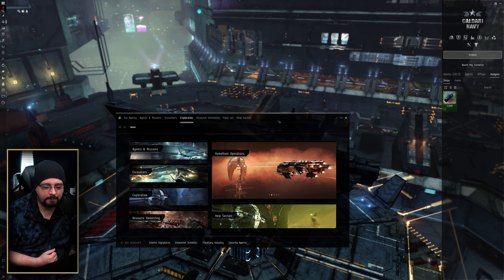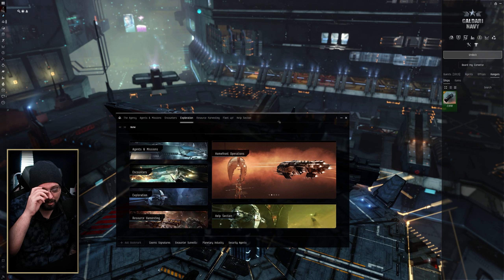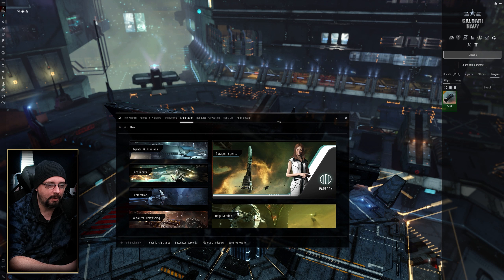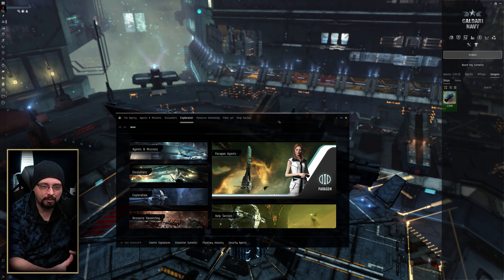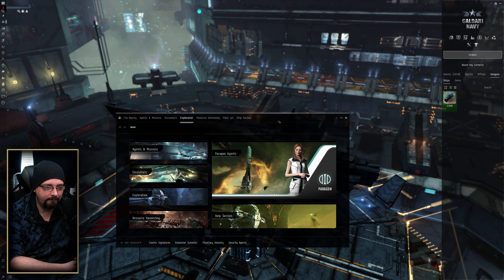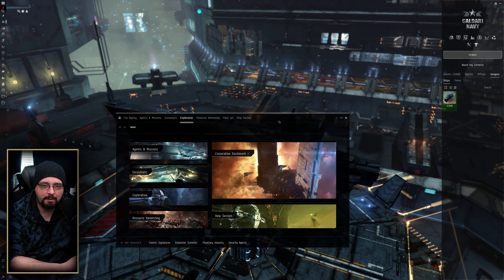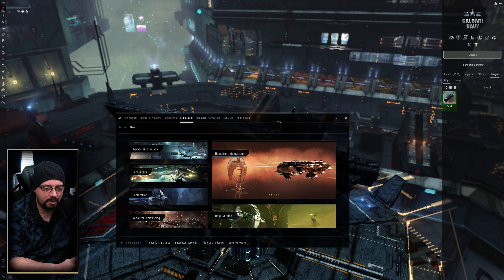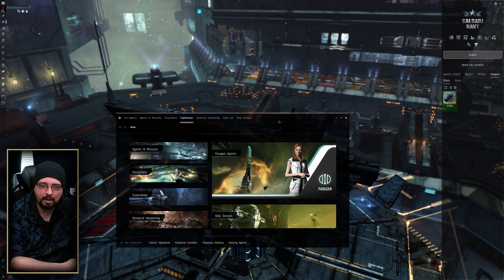Personally, I would recommend if you're a solo miner having some sort of presence in high sec, because you're going to need a vast amount of Veldspar for Tritanium going into a lot of manufacturing. But also I think an additional supporting location would be Pochven, mining things like Rakovene and Spodumain to help fill in the other mineral gaps. Each location you choose has its own kind of security and its own strategic application.